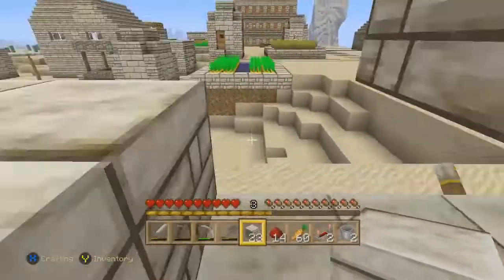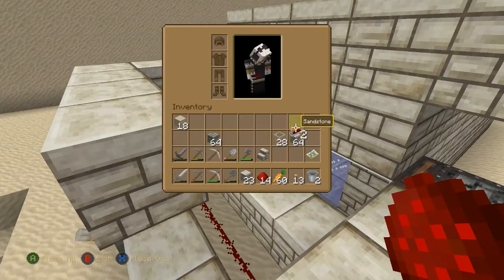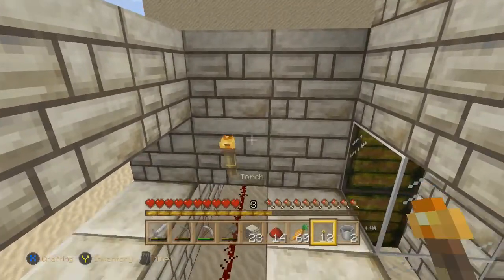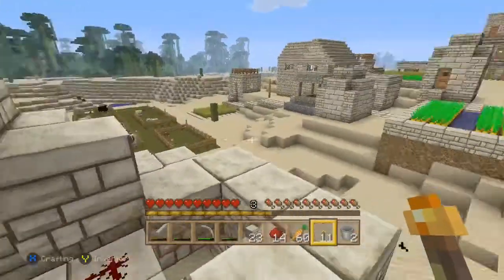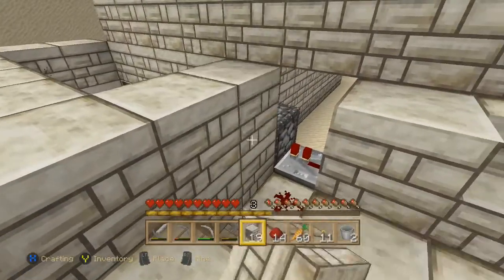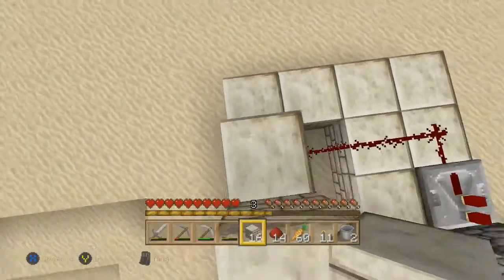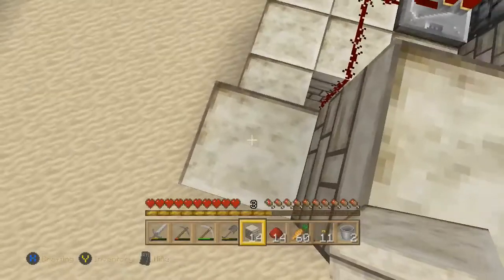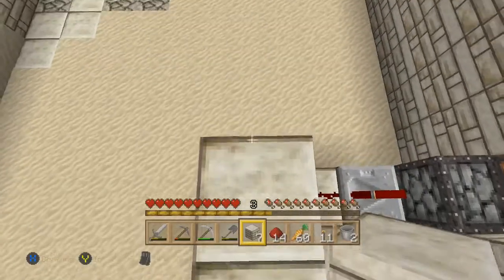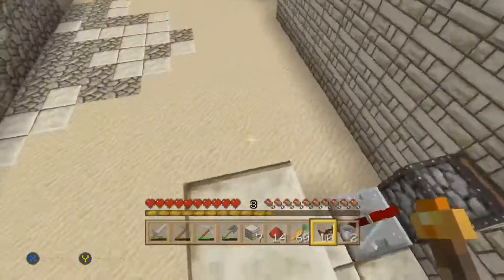I'll fill that in at a later point, because I'm going to need to torch things up very much. I'll put torches in here for symmetry's sake. That'll keep all that hidden, and of course some wall back here will hide this redstone circuitry.